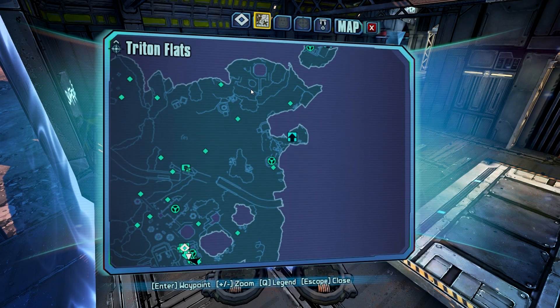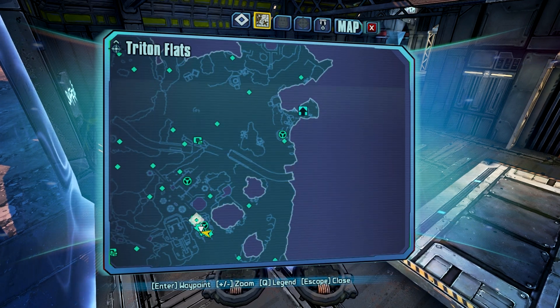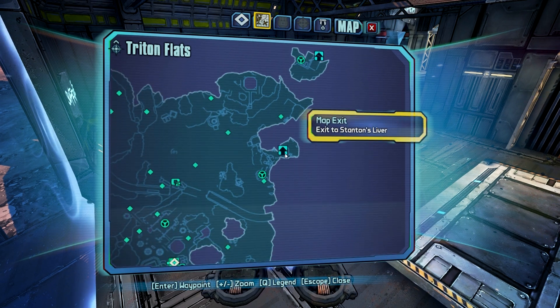For the first part of going over to pick up the Scalabastered, you're going to want to come to Triton Flats, get a vehicle, and we're going to drive over to the Stanton Liver map exit right here.